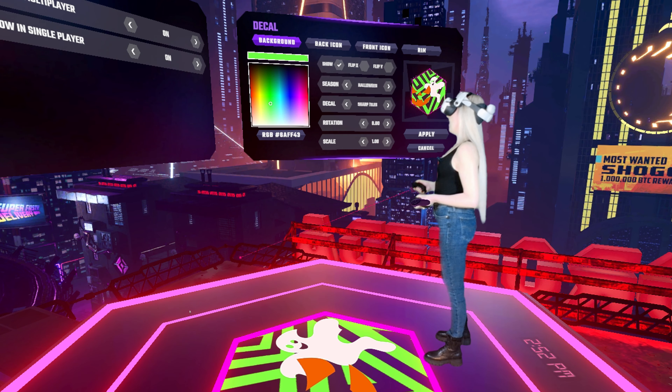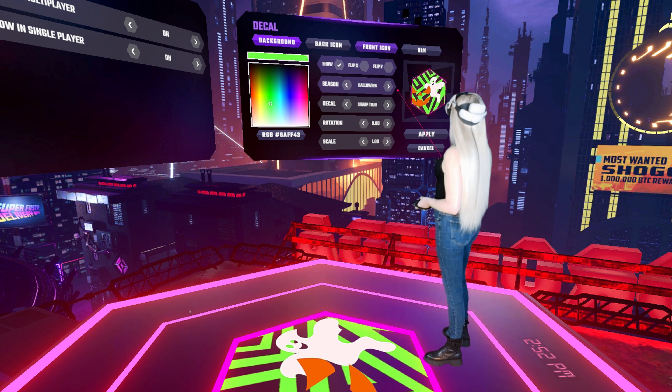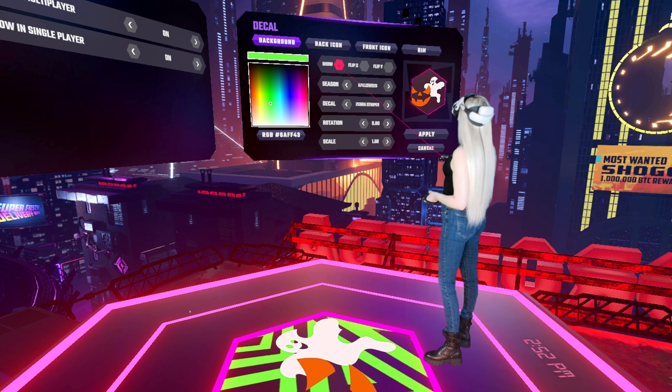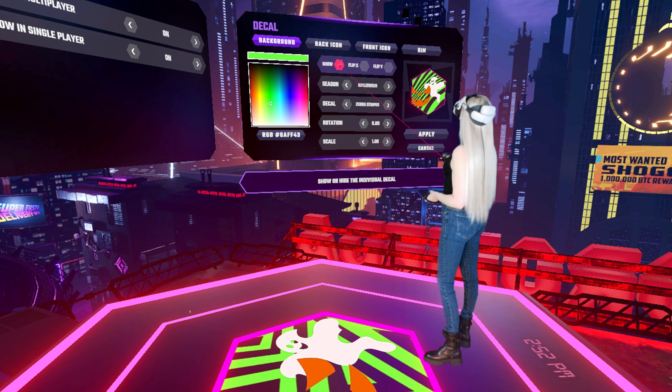Let's start with the background. I'm going to leave mine green and change it to zebra stripes. You can also hide it, but I think it looks cool like that.